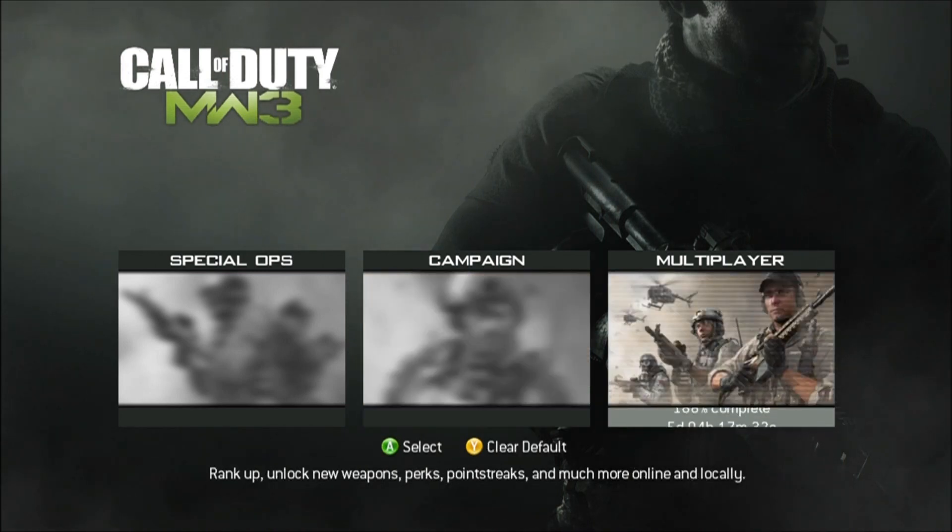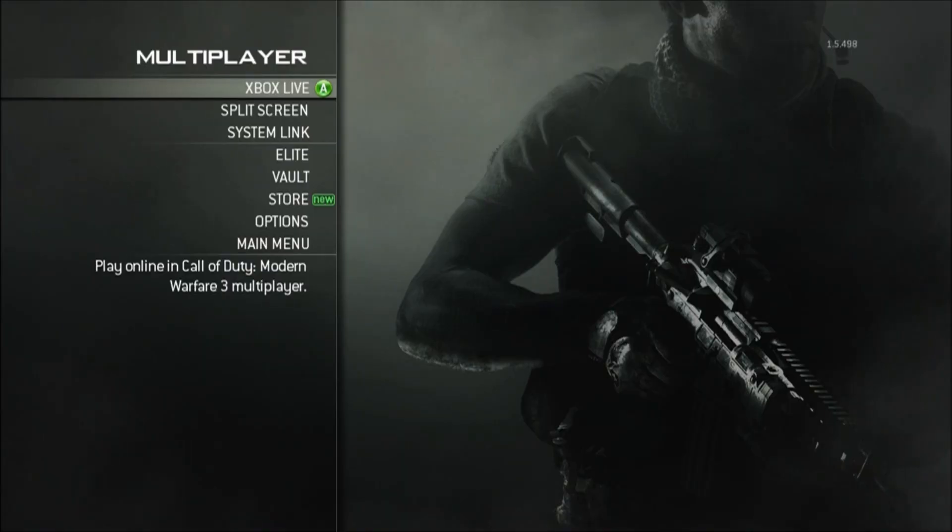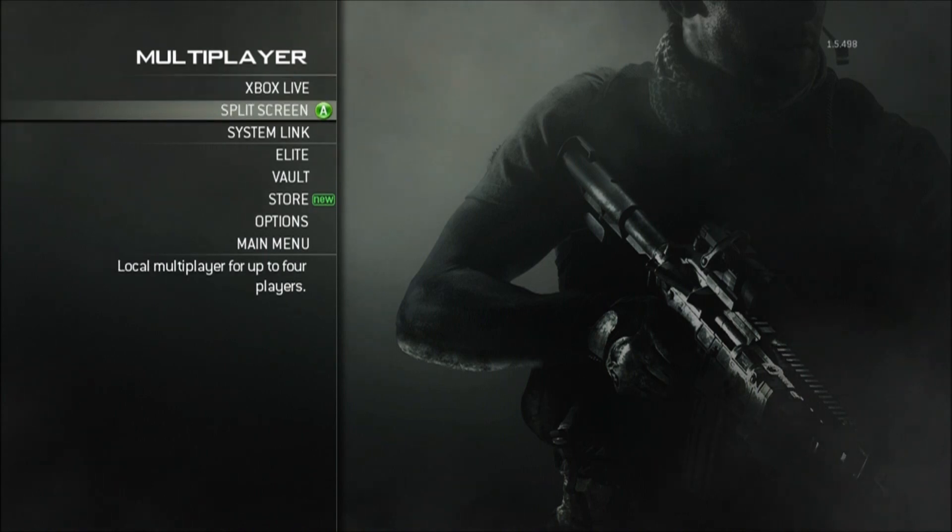From the Modern Warfare 3 main menu, proceed to the Multiplayer menu. In the Multiplayer menu, you will notice there is new content available by the indicator next to the Store option. Select Store.